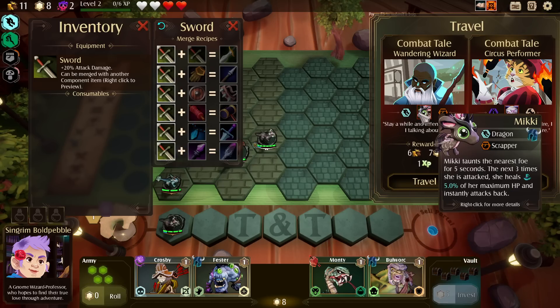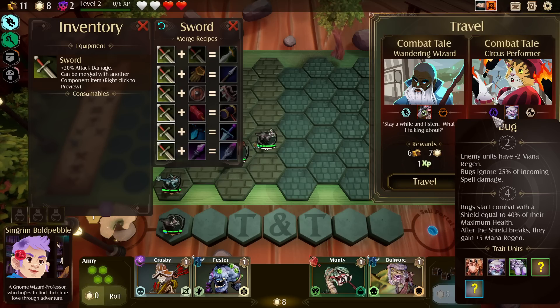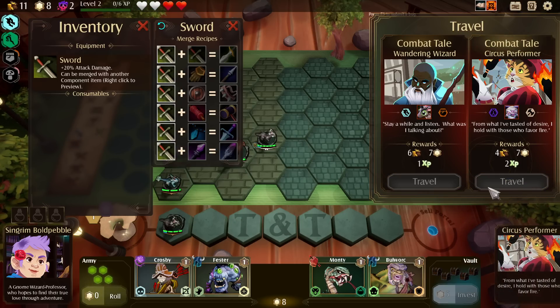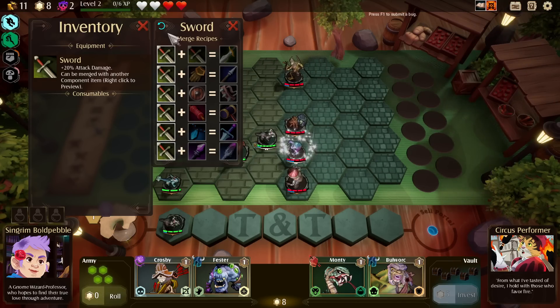Wandering Wizard — Dragon and Scrapper. Enemy units have minus mana regen. Fighter. Circus Performer — you give a little bit more experience but a little bit less gold. Gold is used to buy items in a shop we haven't seen yet. Experience helps us get actual levels. I'm going to go for this one just because I'd rather get some experience for an actual level up.